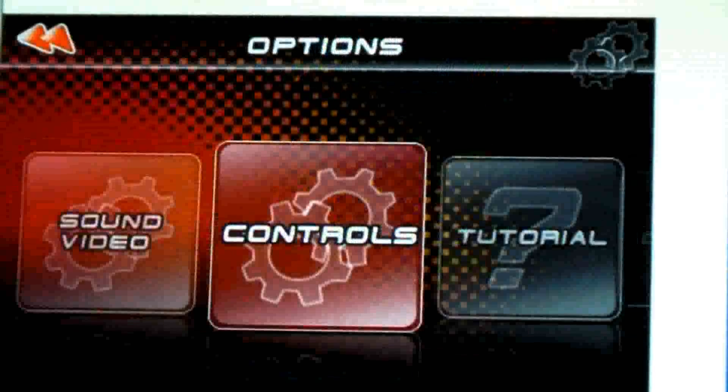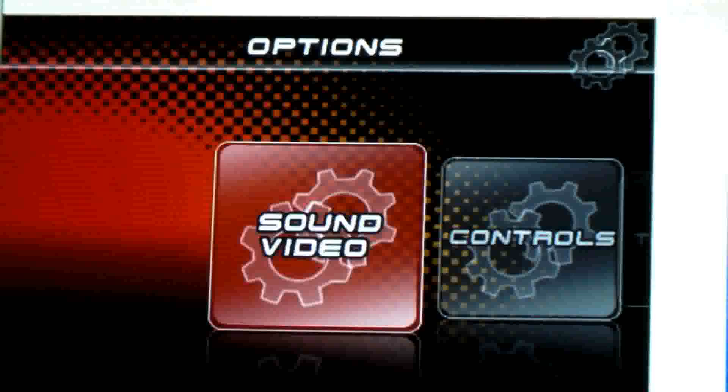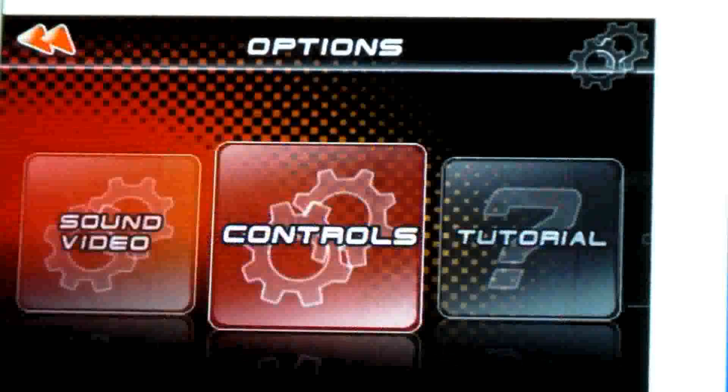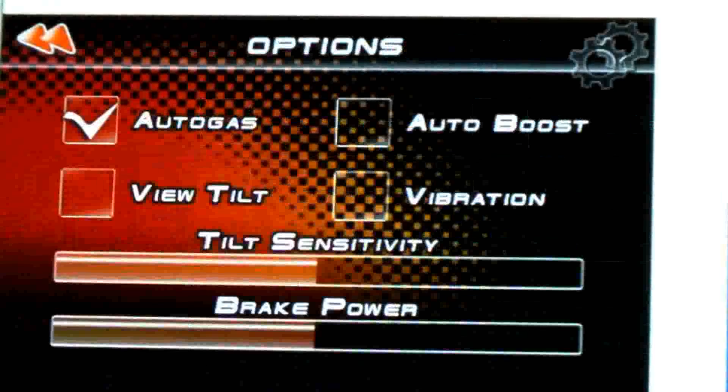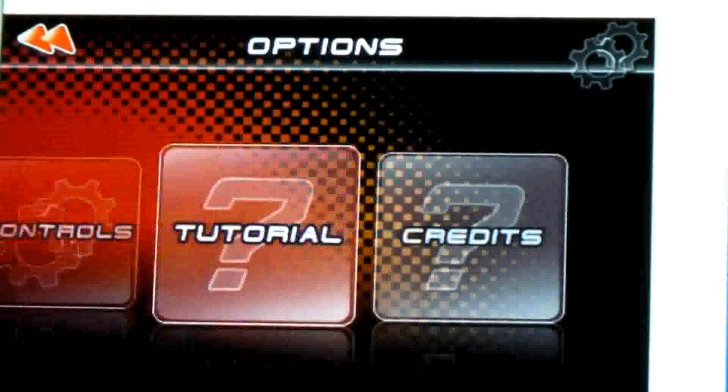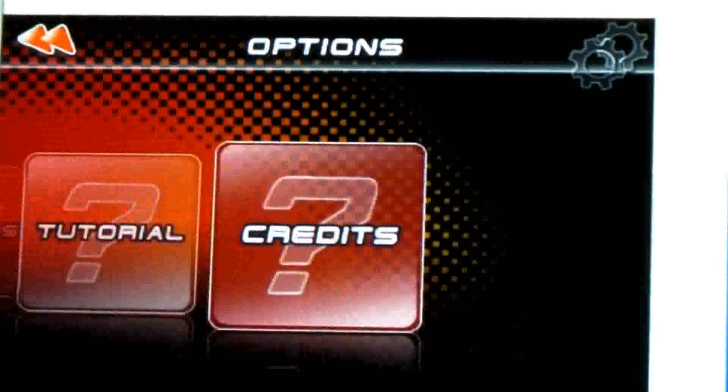Now the options — it has the sound, your basic volumes for everything. Controls: you can control the auto-boost, the vibration, view tilt, auto-gas, tilt sensitivity, and brake power. And then it gives you tutorial and credits.